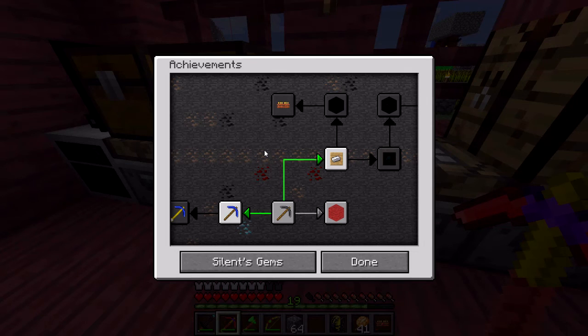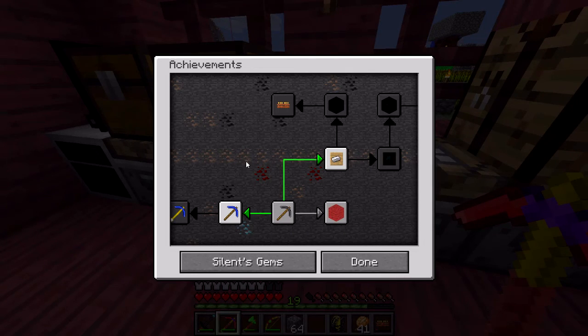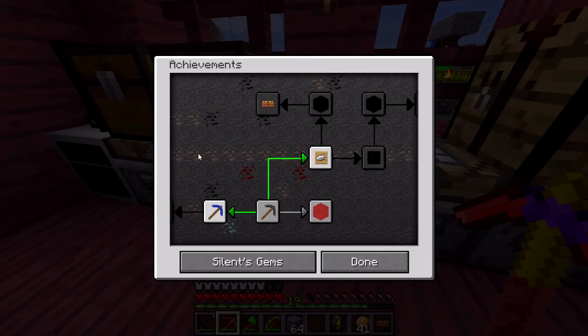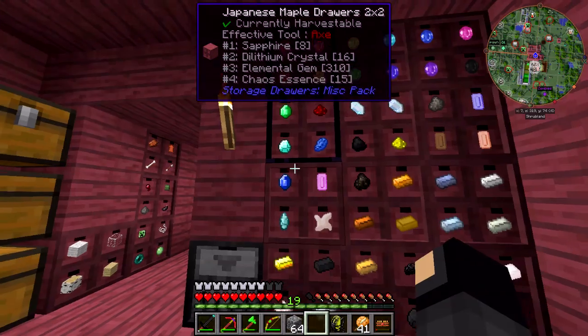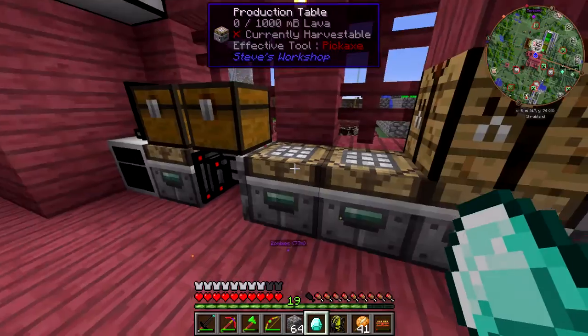We've unlocked two more achievements: one is for mining 1000 blocks or more with a tool, and that proceeds on to two additional mining-related achievements. We've also got one for crafting a tool with an iron-tipped upgrade. I'm going to skip that step and go straight to diamond.